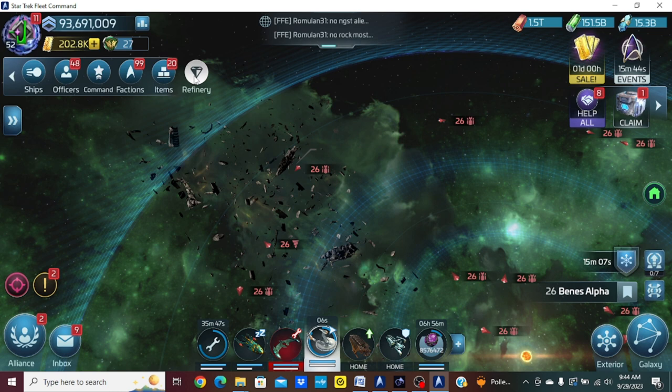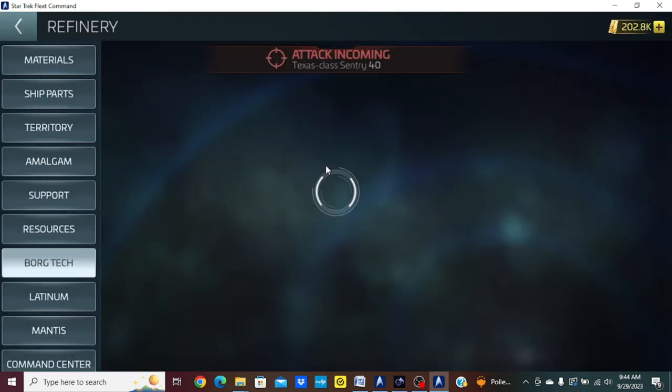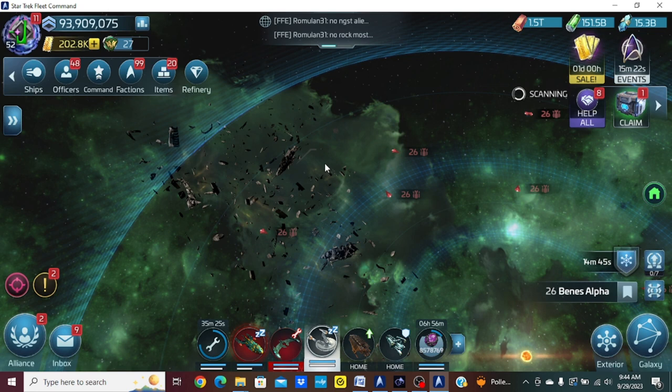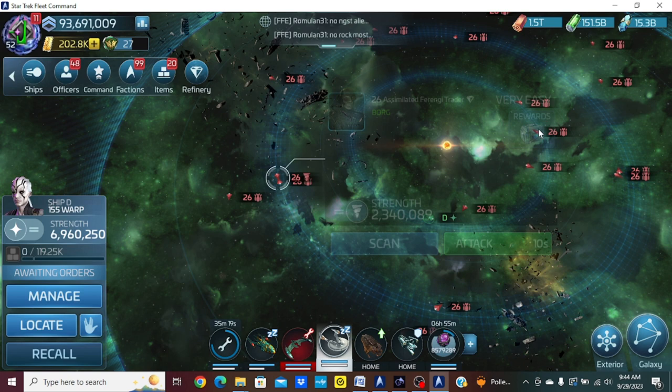If I go to my Borg refinery — I actually do not have any latinum antiques. I haven't used it for a while, just like I said, I'm not using the three-star systems much. So you can see I have zero latinum antiques. Let's hop back in there and hopefully catch him before he disappears.